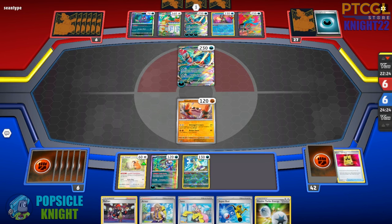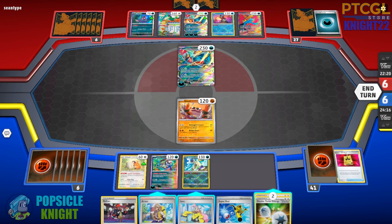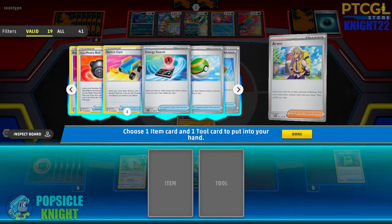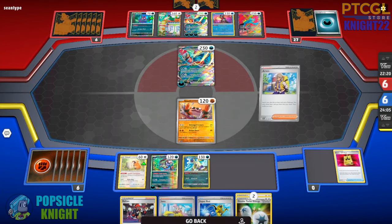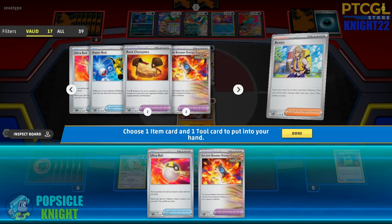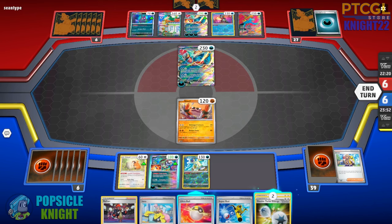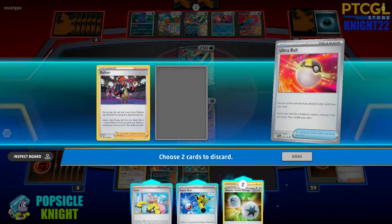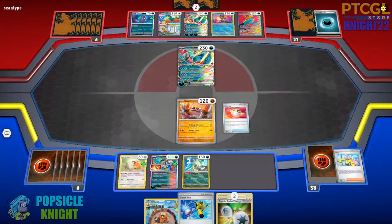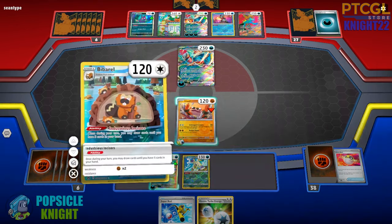They placed an Ancient Booster Energy and passed. So what we're going to do is use Arvin to get an Ultra Ball so I can get my Bibarel, because drawing extra cards is essential for consistency. Then we'll get our Ancient Capsule to put onto Brute Bonnet to poison both active Pokemon. I'll sacrifice two cards to recover, then attach Double Turbo Energy to power up my Kloff and start attacking this turn for a lot of damage.